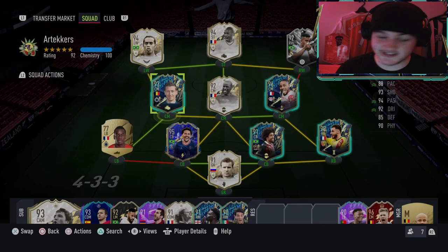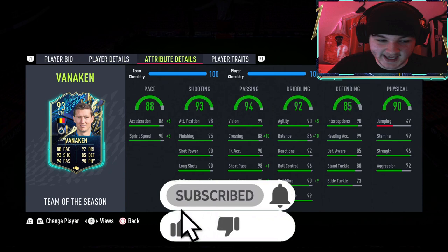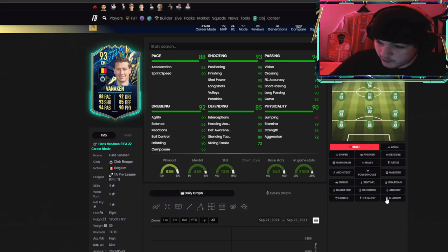This card looks absolutely ridiculous — 200,000 coins, six foot five, high/medium work rates, four-star skill, five-star weak foot. But look at his in-game stats: 99 stamina, 99 heading, 96 ball control. He's six foot five with 90 agility, 96 ball control, 99 composure, 98 positioning, 95 finishing. This man is genuinely the Belgian version of Hulet — very very versatile.